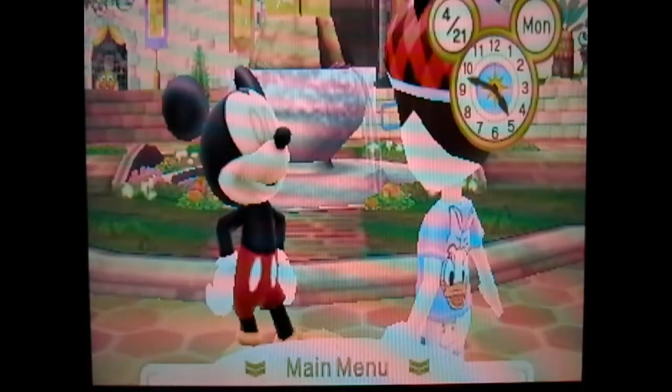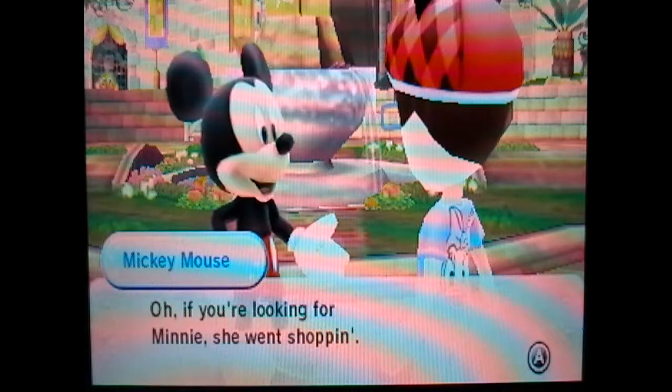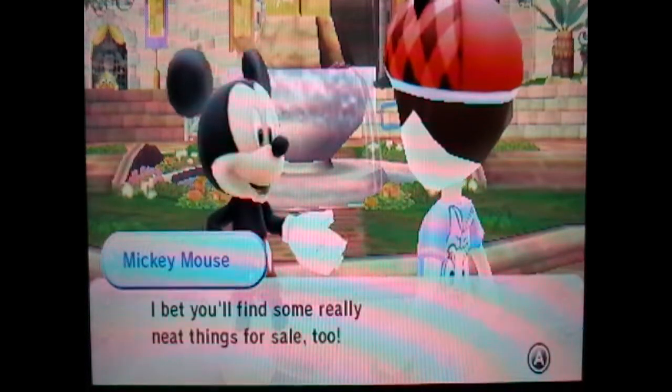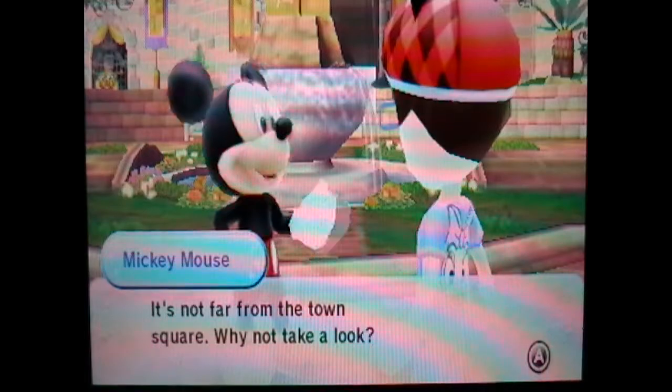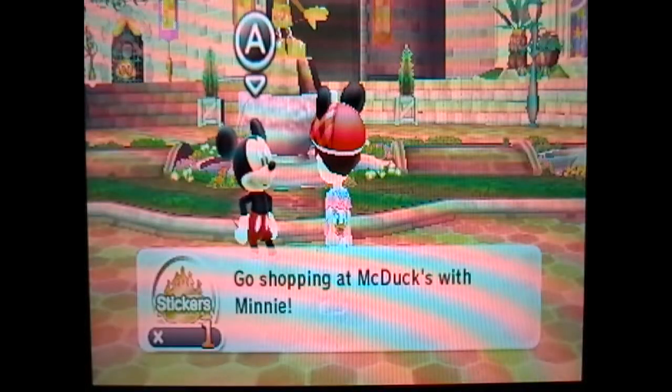So cool. Stickers and everything. Oh, if you're looking for Minnie, she went shopping. You can find her at McDuck's Department Store. I bet you'll find some really neat things for sale too. It's not far from the town square, so why not take a look? I got one, so I unlocked that. Do something wonderful - now that you have one happy sticker, you can go to McDuck's. Try pressing the A button in front of McDuck's. Go shopping at McDuck's with Minnie.